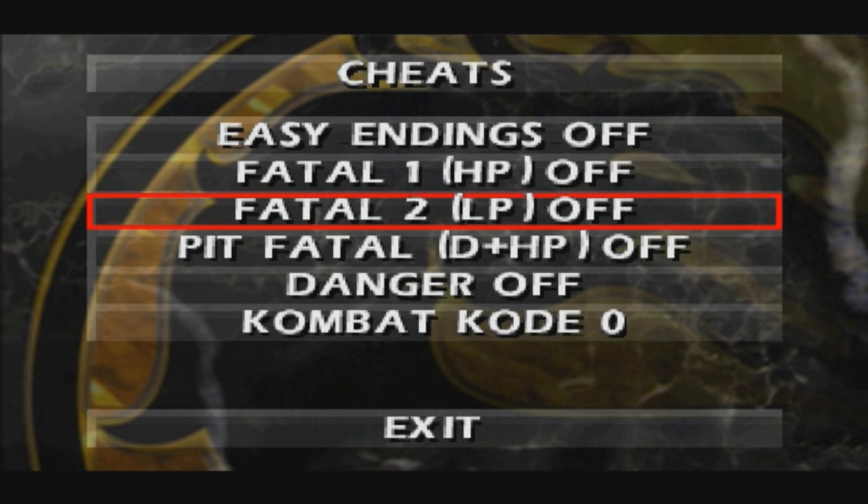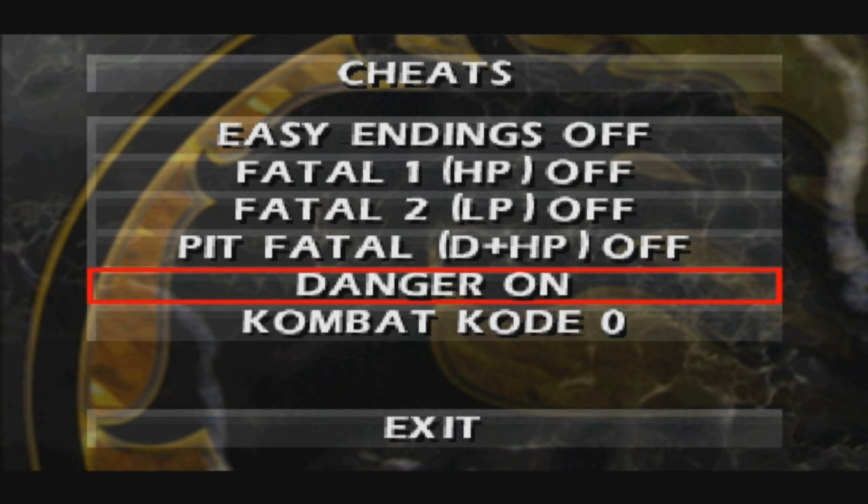Which is pretty cool. Here you've got Easy Endings — if you set that on, basically once you defeat the first character, you'll see your character's ending. Fatality 1, 2, pit fatality — they're just one-button fatalities, self explanatory. Danger Off — if you set that on, your characters will start with basically one hit left each, so whoever gets the first hit in will win the fight. Set that to off.